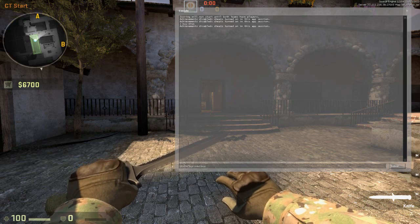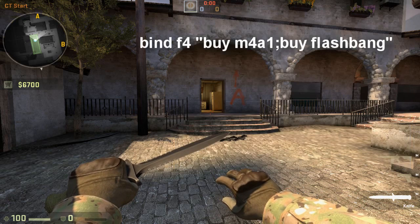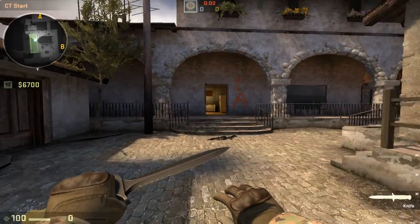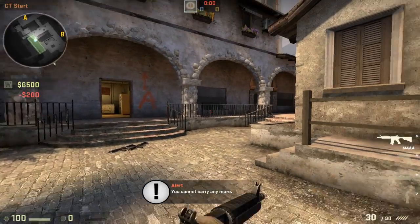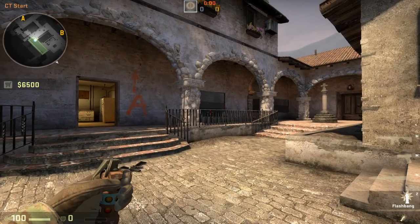I can also add in buy — what else do I want to buy? I want to buy a flashbang. And that's what I've done to F4. If I hit F4 now, I've got an M4 and a flashbang. And it really is that simple.